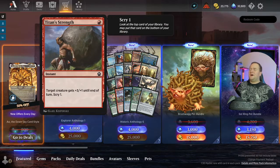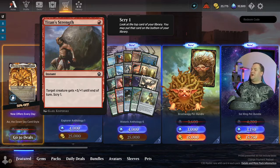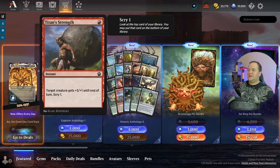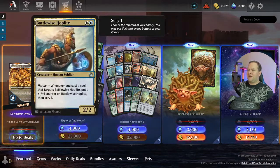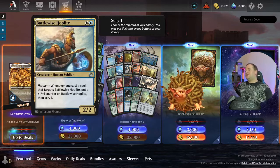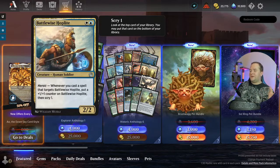Titan's Strength — I love my Izzet Phoenix deck and this one was in it. Target creature gets plus three plus one until end of turn, then scry one. A very, very good card, especially for a one-drop.